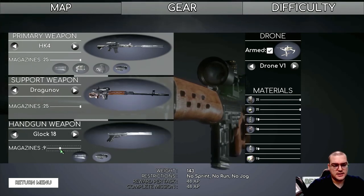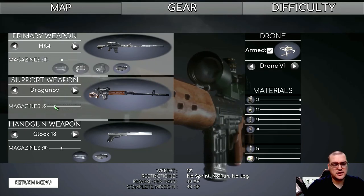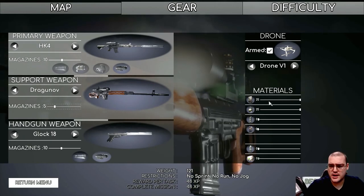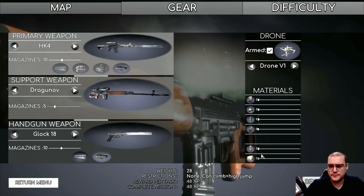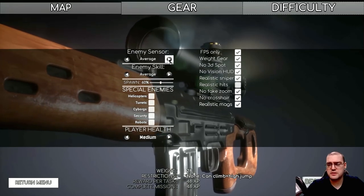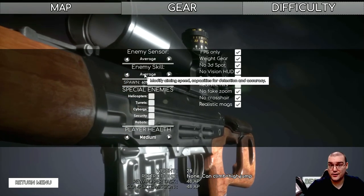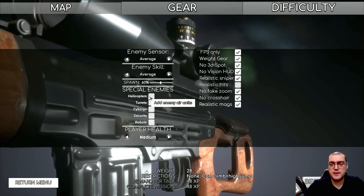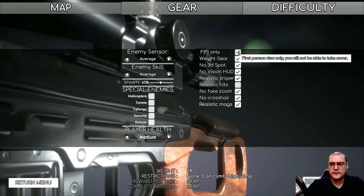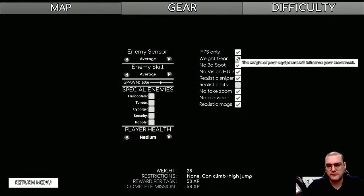I'm going to lower the magazines — let's take in 10 mags for the handgun, 10 mags for the primary HK4, and 5 mags for the support weapon. The drones I'm terrified to try as they were so broken before, but we'll give those a shot again. I'm going to really lower my weight for materials, and then switch over to difficulty. For those who didn't watch my first video, you can choose the enemy sensor — how good they are at spotting you — their skill level, spawn level, and you can choose to spawn special enemies. All of this boosts how much XP you're getting. I like that feature. Player health I'll keep at medium. First person only, so I can't go third person and can't use cover.